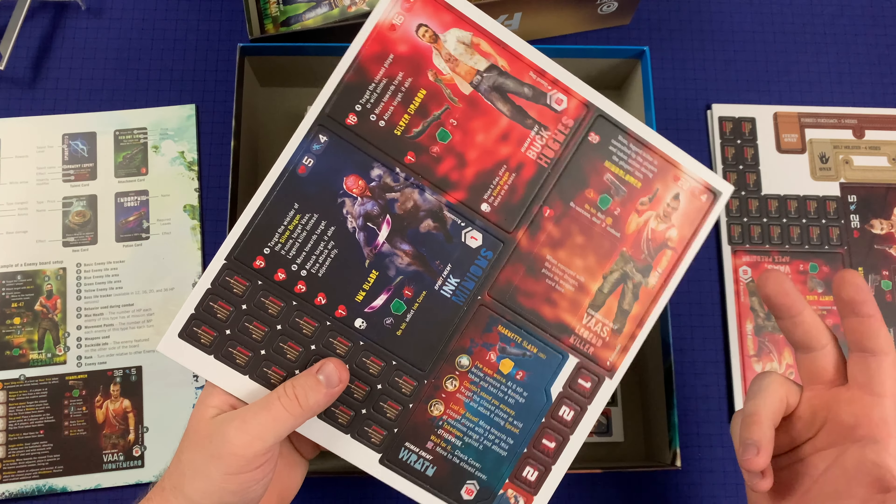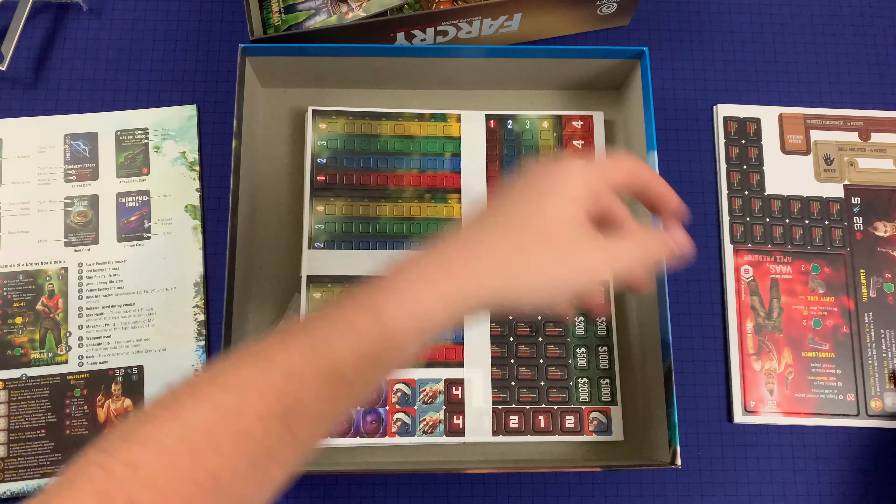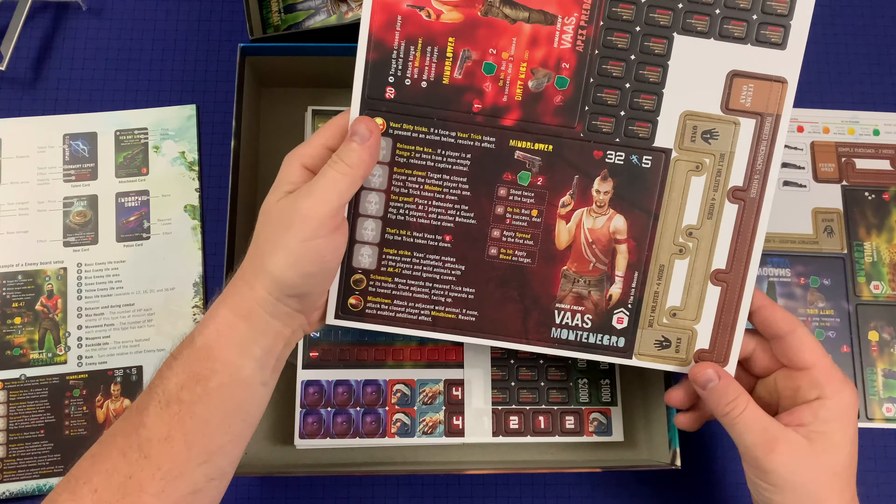Silver Dragon, Vos, ink minions. There's Vos again. Grant — that's actually an ally. Wild animal, wild leopard. Shadow Vos. Interesting. There are pins to keep the dials together. There's more punch boards here. Very cool — there are all the standees. I like the art in this a lot.